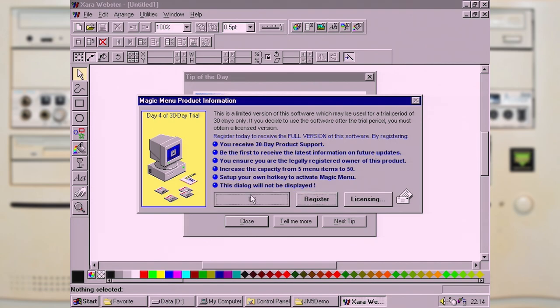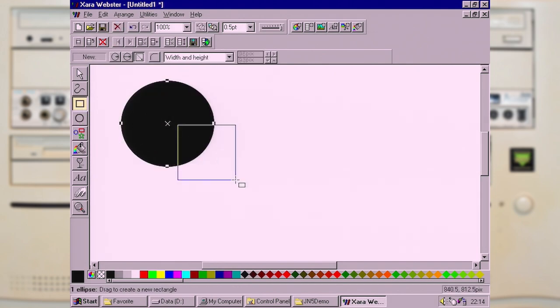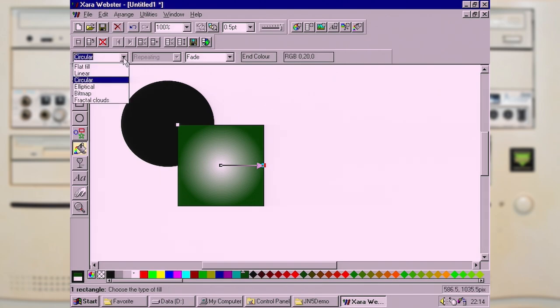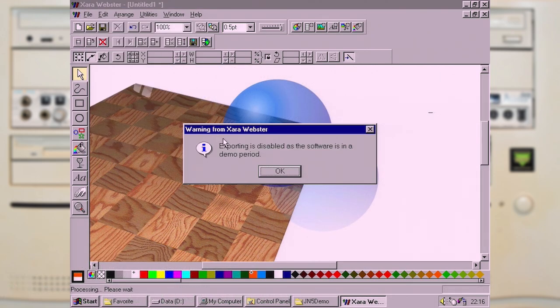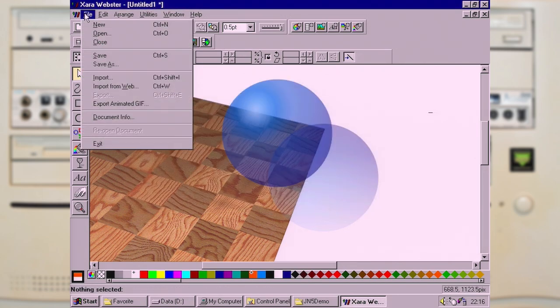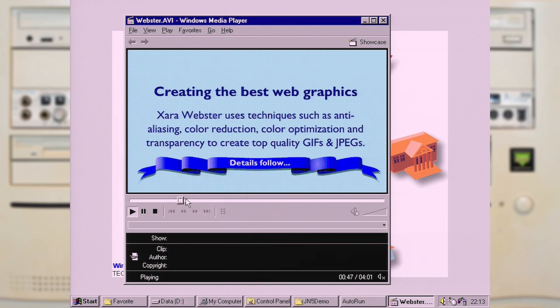But this is software I like to call Nagware, because it will constantly nag you about registering it and paying for the full version. The other bit of software I want to show off is Zara Webster, which is a vector-based art package aimed at making artwork for websites. It seems to have all of the normal vector art tools like drawing shapes, applying gradients and colours, but I think this was more meant to do animation and creating GIFs. Which means that's obviously the things they wanted to restrict in this timed demo — you can't export as any other decent format. What I found interesting is that it came with a silent video that goes over some of the things you can do with it. I guess that's one way to try and fill up the space on these cover CDs.